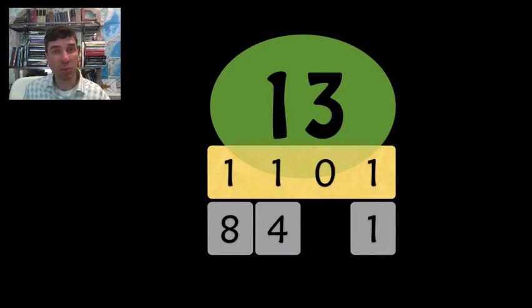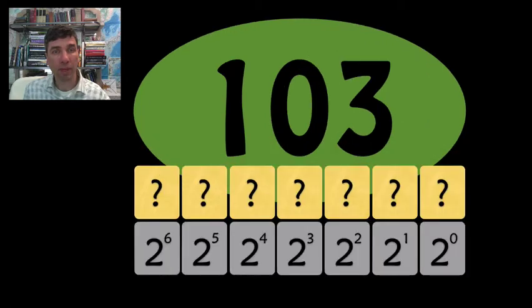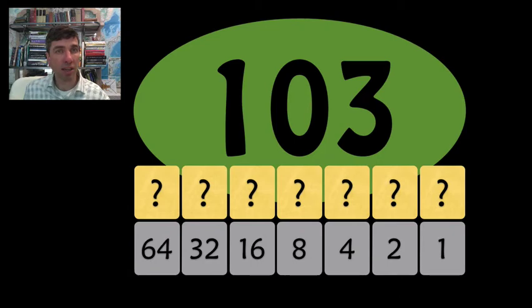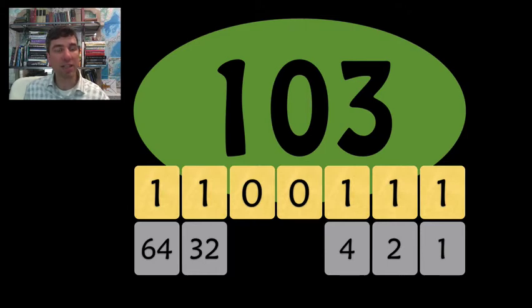13 in binary is 8 plus 4 plus 1: 1, 1, 0, 1. Let's do it again, this time for 103. The largest power of 2 less than 103 is 64. So we take 103 minus 64, that's 39. 39 minus 32, that's 7. And we've got it. So 103 is equal to 64 plus 32 plus 4 plus 2 plus 1.